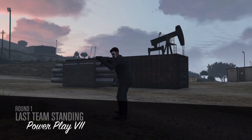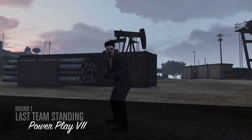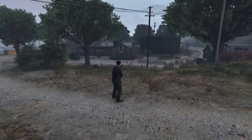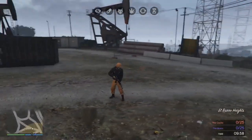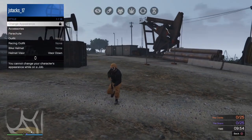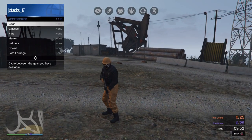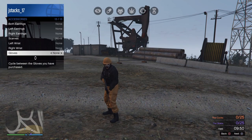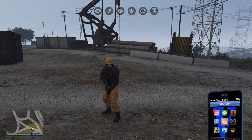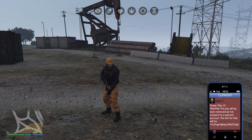Now that the power play is starting, all we're going to do is open the interaction menu. We're going to go to style, we're going to go to accessories, and we're going to go to gloves. We're just going to change it once. And now we're just going to go ahead and quit the job, and we're going to spawn with this outfit.